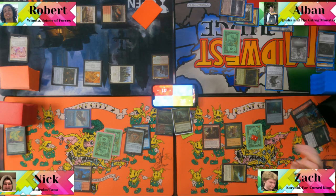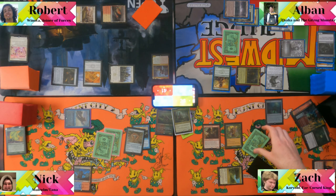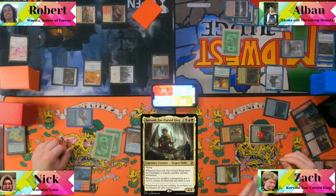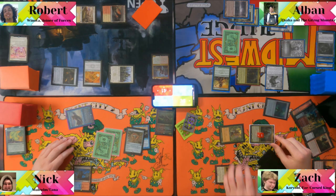Zack casts Korvold, the table reacts — "Real shit." He sacrifices Dockside Extortionist for a Korvold trigger and draws. He sends two flyers at players and makes treasures. "I'm pissing the whole table off."